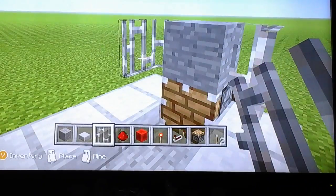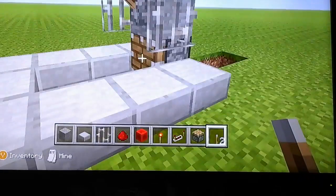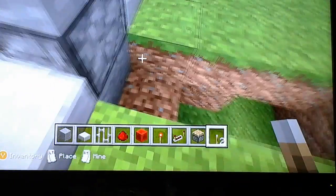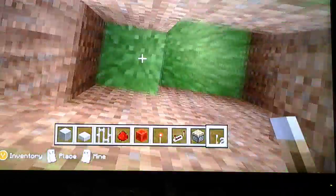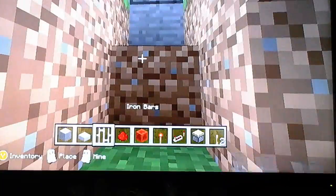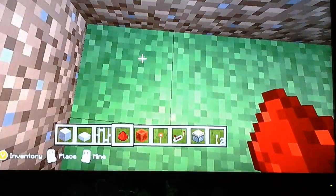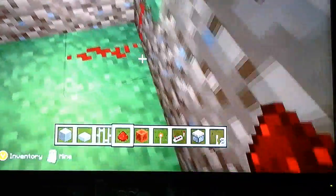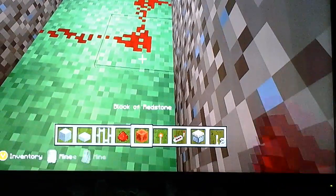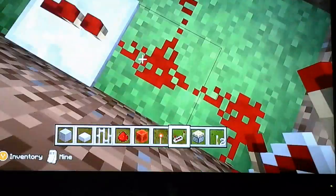This is just the look of it. Now, you want to get your lever, place it on top, turn it on and off. For the redstone, you want to dig out a trench one block underneath the piston, and then just a simple stairway down. Place your redstone on the stair down, and build it to here. Once you've done that, place two pieces of redstone there, and get a repeater.